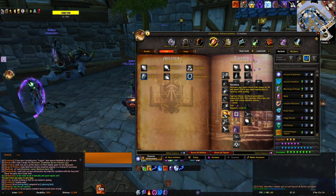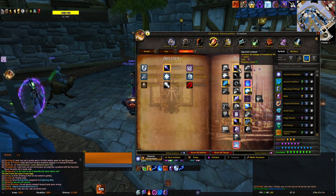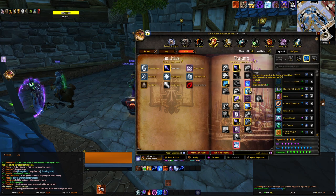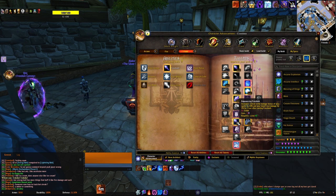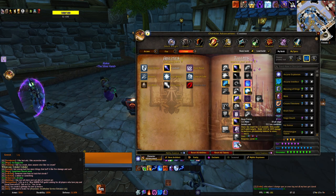Over in the Fire tree, the talent we take is Pyromaniac. In the Frost tree, the spell we take is Frostbolt. The talents we take here are 3 points into Improved Frostbolt, 3 points into Piercing Ice, 1 point into Icy Veins, 3 points into Shatter, 5 points into Ice Shards, 3 points into Winter's Chill, 3 points into Empowering Frostbolt, 2 points into Fingers of Frost, and of course Deep Freeze.